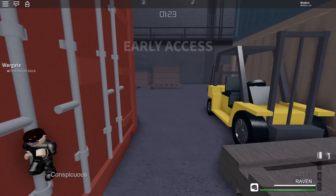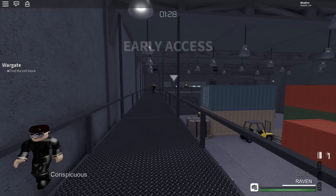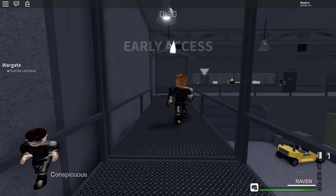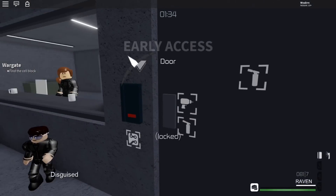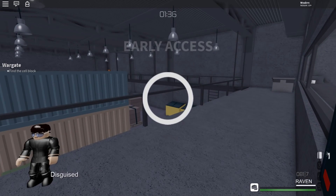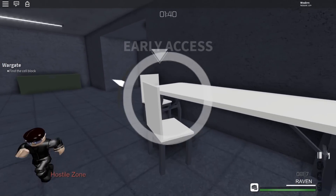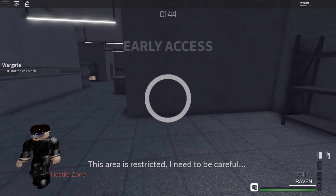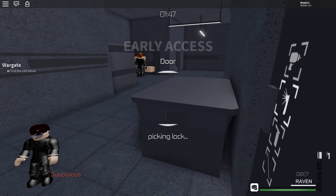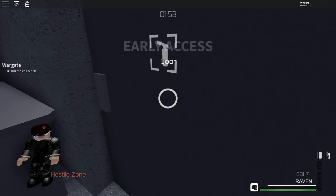Now we're all suited up — we have a disguise and a keycard. The first thing you're going to want to do is open this door, but once you walk inside it is restricted, so you've got to do it fast. Once you're inside the restricted area, make sure you open this door right over here — it's the first one to the right.